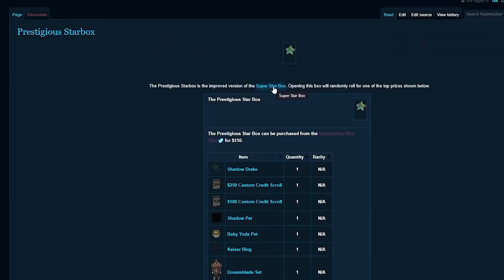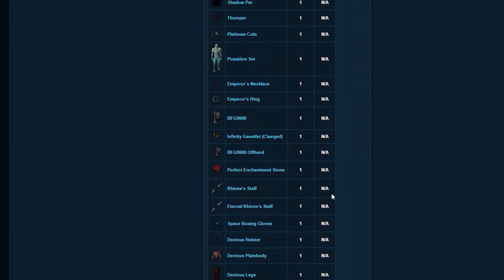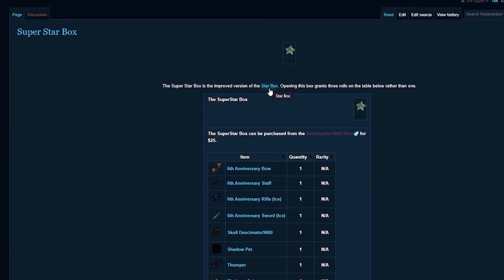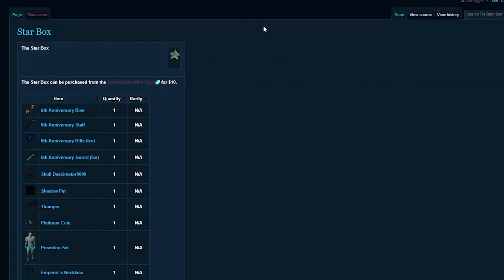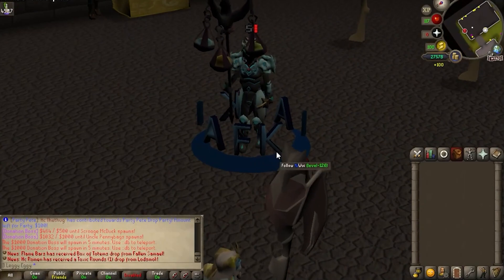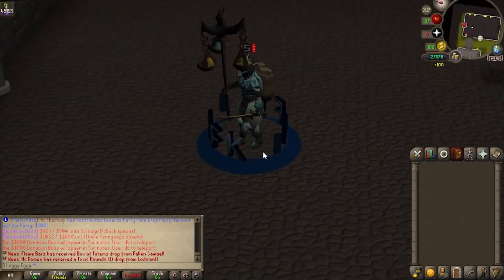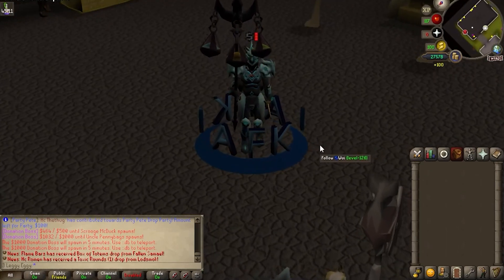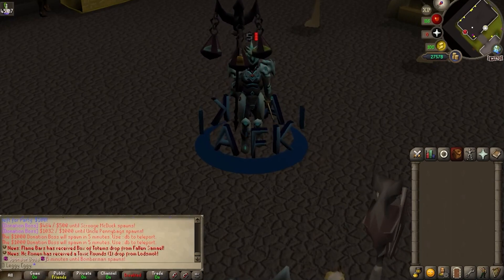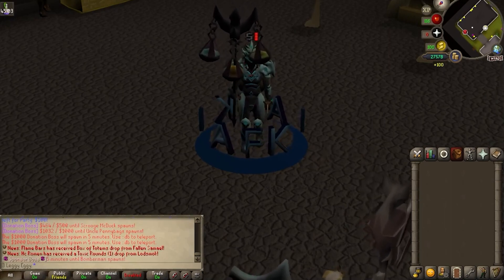I have a lot of cleaning and organization to do on this account. Since we are coming to the end of the 2022 year, drop a comment on the video if you guys want a full, updated, cleaned bank video on the Iron Man. We've gathered a ton this year. For opening up 50, I did not pull everything - still Shadow Drake on there, got all the customs. Didn't get Baby Yoda, didn't get Ring, didn't get Doom Blade, didn't get Bow of an Awakening. I did pull the Staff which is sick. Slayer Master sets are a lot more common than I figured - if you want a cheap easy Slayer Master set, prestigious Starboxes, easy peasy. $7,500 worth of the prestigious Starboxes into the account. Easy peasy.